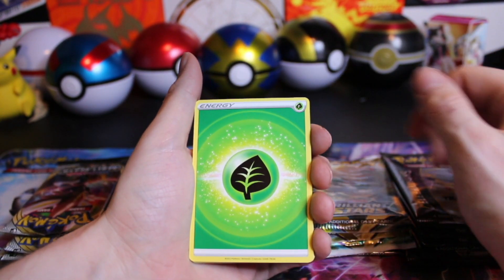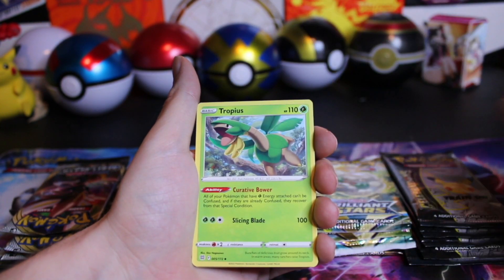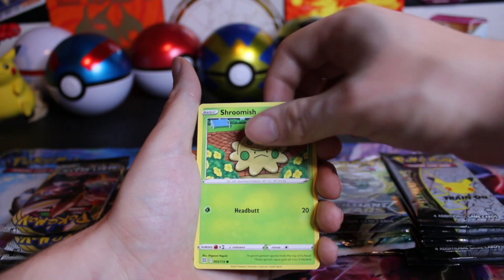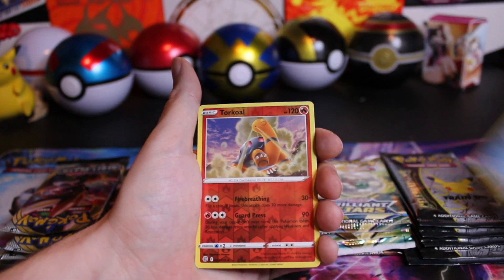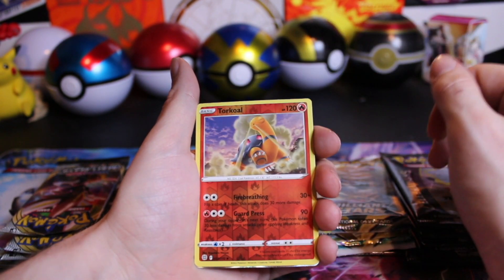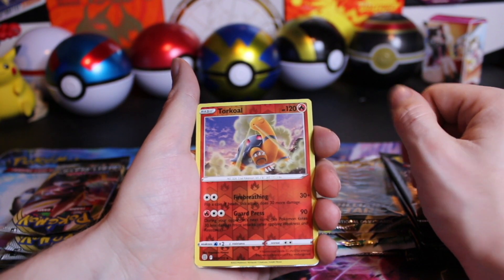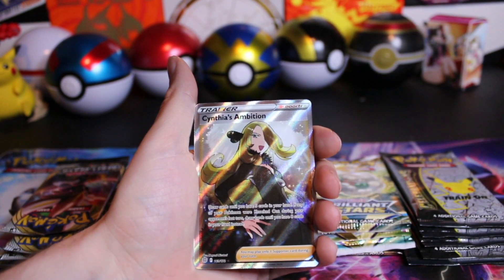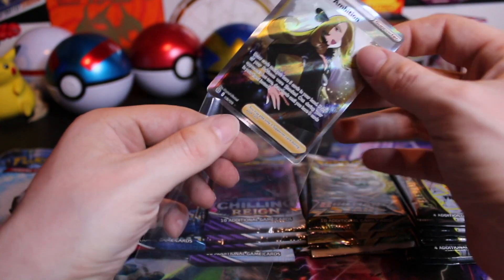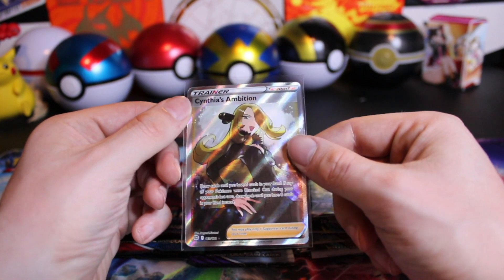Show us that Charizard Alt Art! We've got the Ultra Ball, Vibrava, Tropius, Trampage, Castform, Shroomish, Piplup, Torquo. This could be an Alt Art — I'm guessing Arceus. Cynthia's Ambition Full Art! So not an Alt Art, but it's still a pretty cool card. We hadn't pulled this Full Art yet, so I'm glad to see it.